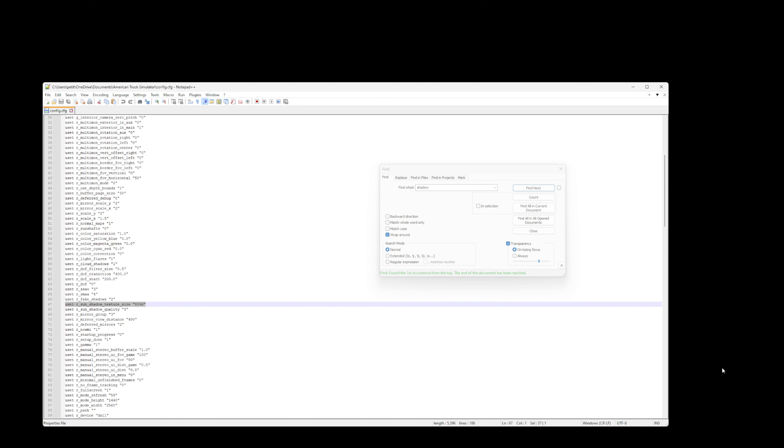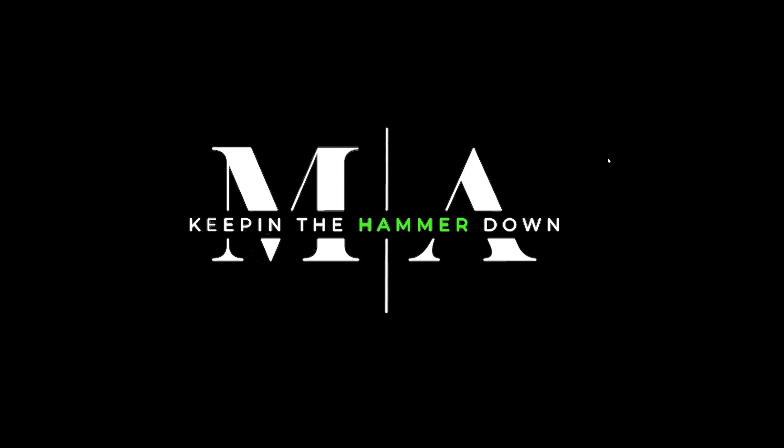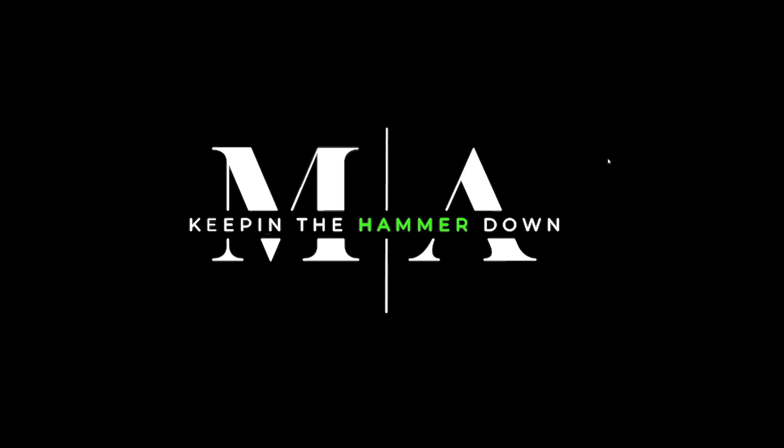When you leave here, guys — as always, when you make changes, make sure you go up here to that blue little disk and hit save. If you feel like you haven't done it once or twice, do it a couple of times. Control+S is also save. Make sure you save this file, then close out of it, and we're going to jump right back here into American Truck Simulator because we're not quite done yet.